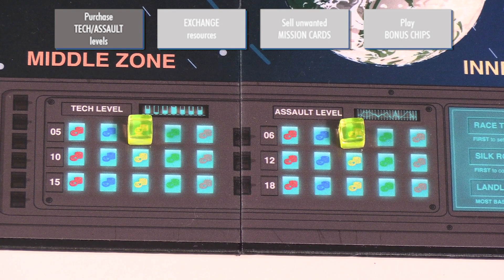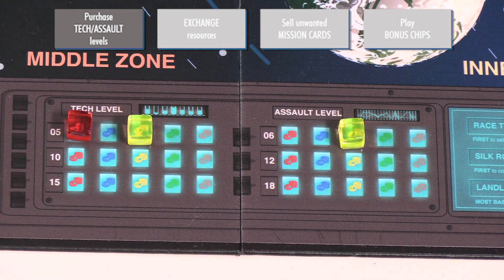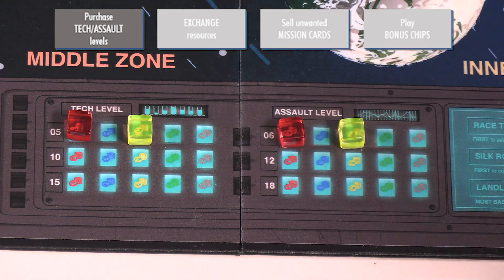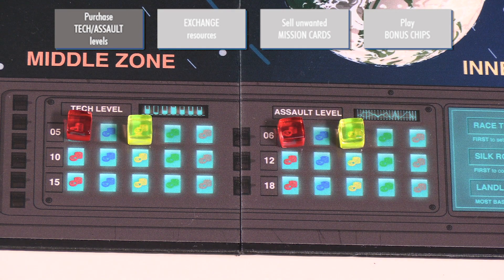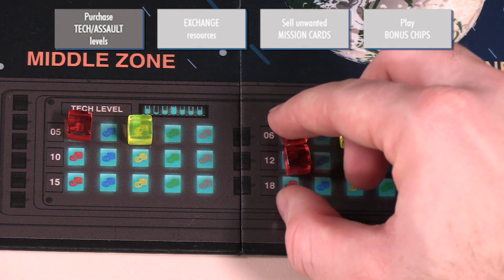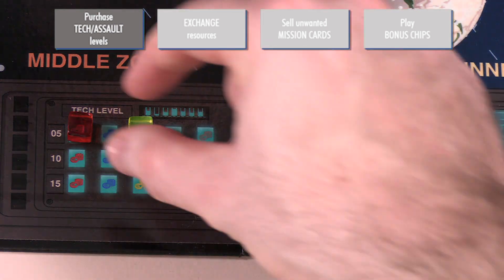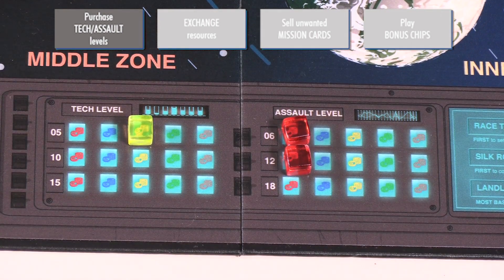For example, if the red player wants to purchase a tech increase, their first purchase will cost 5 sovereign credits, and they'll mark the purchase by placing their player cube in the corresponding box. If they then purchase an assault level, that will cost 6 sovereign credits. A subsequent assault level purchase will cost 12 sovereign credits since the first box is already filled. During the resource collection phase, players can remove one cube from either market, resetting the cost for future purchases.